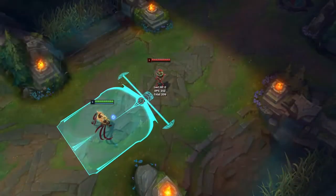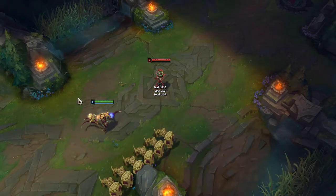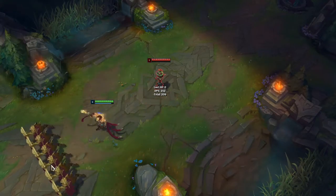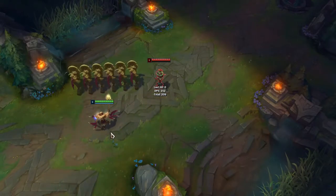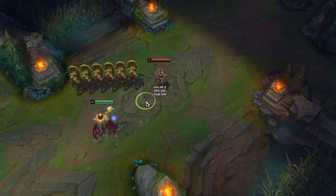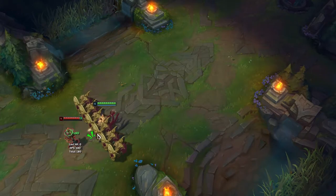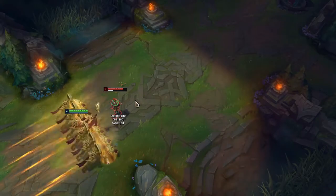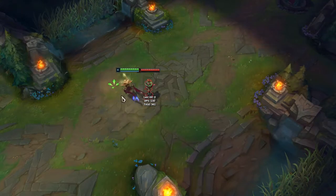Your ultimate is called Emperor's Divide. It summons a wall - soldiers start from behind you and push forward, dealing damage. Anything caught in the rush gets knocked up, so it's good CC to stop channels. It also blocks off areas; no one can pass through it except you and your allies, just like an Anivia wall. It's great for zoning, cutting off paths, or keeping assassins and tanks off your carries.